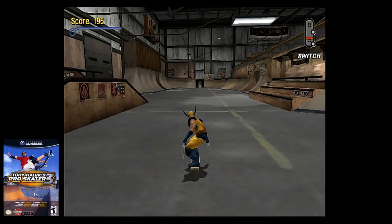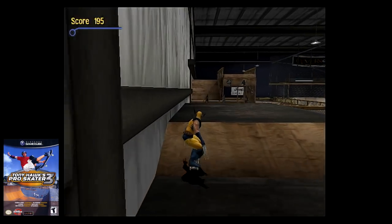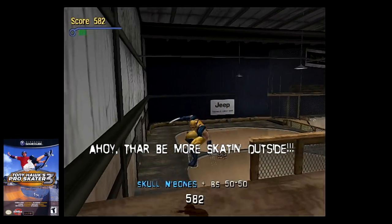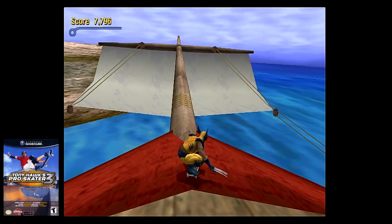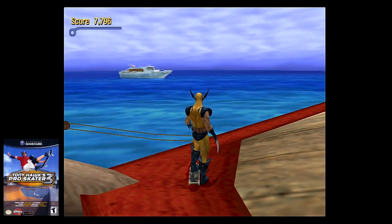The last Easter egg I'm going to mention for this game is in Skater Island. When accessing the pirate ship section after grinding on the pirate flag, you can go onto the ship and look out in the distance to see a cruise ship. This is indeed the same cruise ship you'll skate on after beating the game.